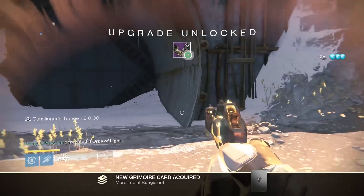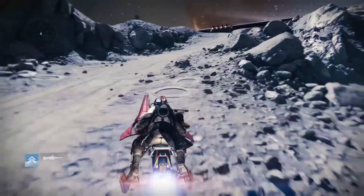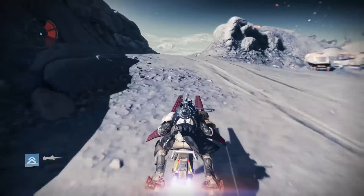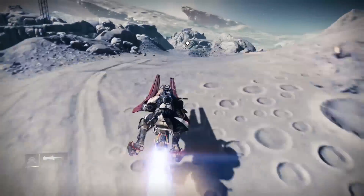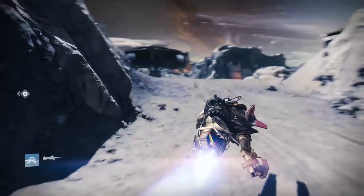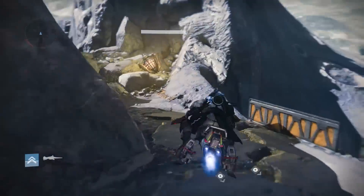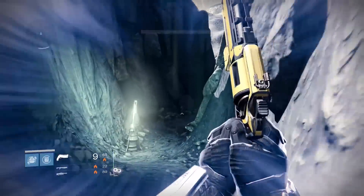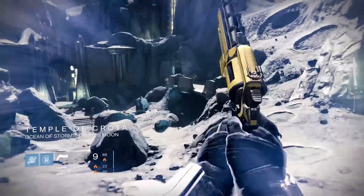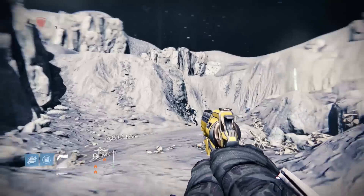Next we are going to the Moon. The first target can be found outside the Temple of Crota, which is the same location as the farming spot on the Dark Beyond story mission and the spawn location for the new strike, the Shadow Thief. From the spawn area on patrol, follow the path through Archer's Line and head towards the Anchor of Light. Past this group of Fallen hanging around this building is a pathway that leads you through a valley to the location. Just stick to the right wall and you will find this hidden path, and at the top of the path is the High Servitor.